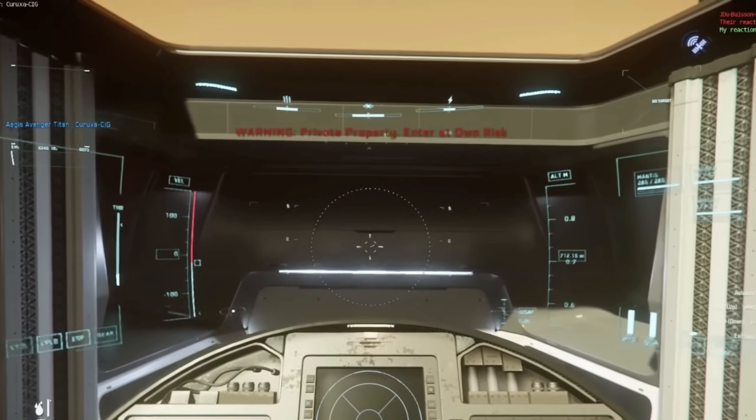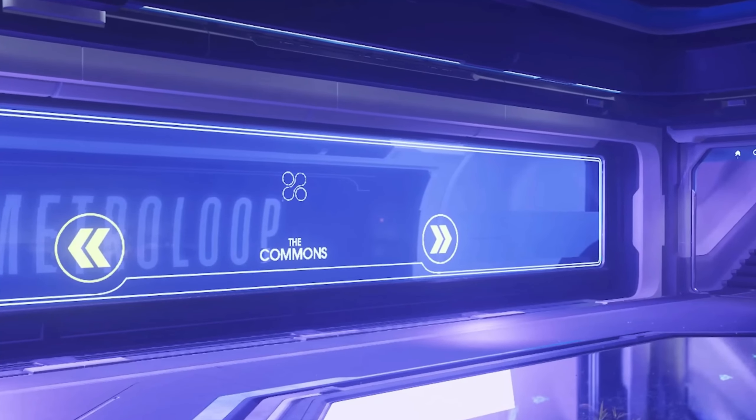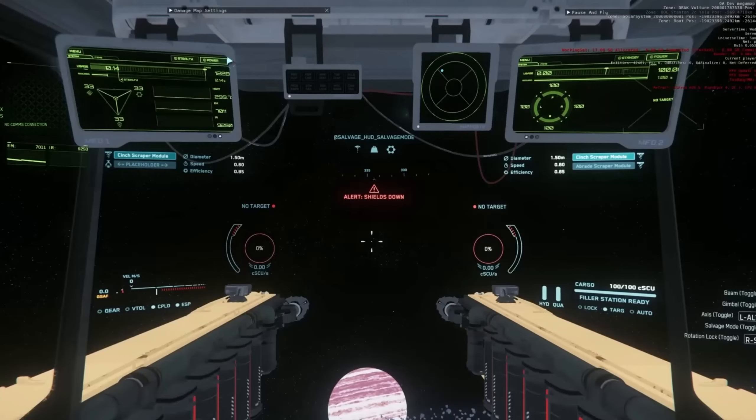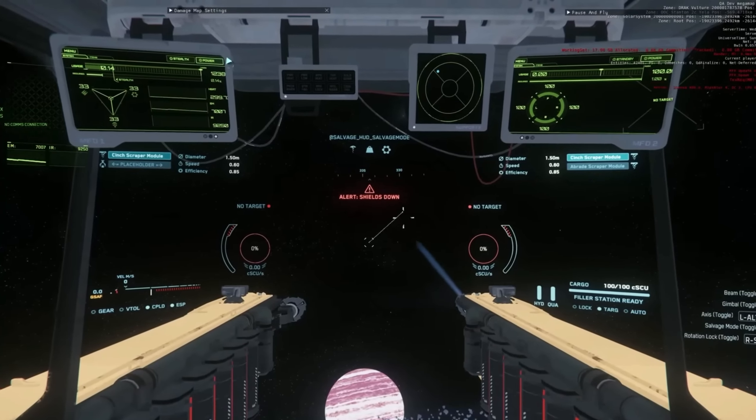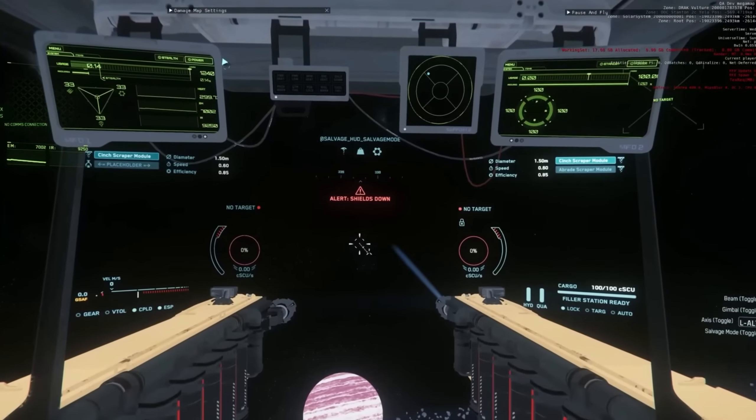There are also some minor things, like New Babbage getting more signs in stores. Also on ships like the Vulture, where you have two beams — you can control light salvage and the tractor beam simultaneously — and you can use joysticks. Just an overall improvement to the Vulture and its beams.